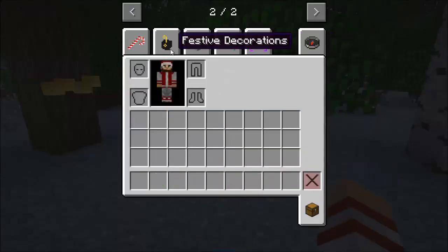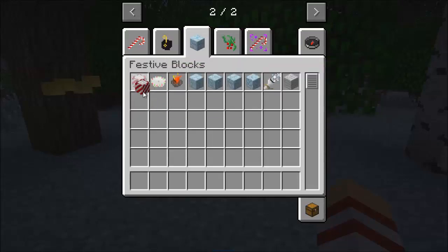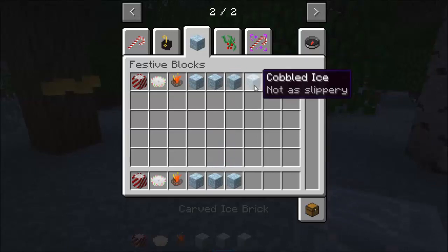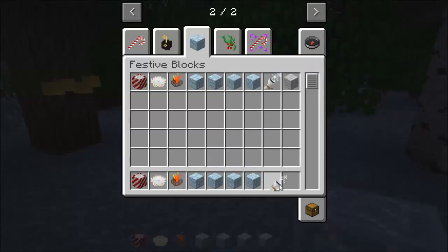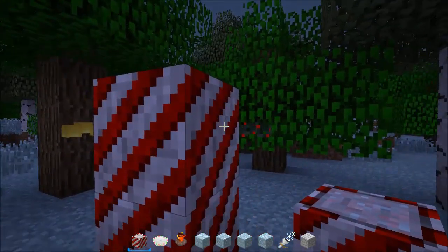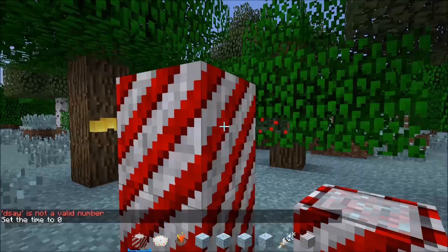We also have some peppermint logs, a plate of treats for putting in your snacks, a fireplace, some blocks, bricks, and a snow machine which I'll be talking about later. Look at this — this is so neat. Let me switch over to daytime real quick. There we go.